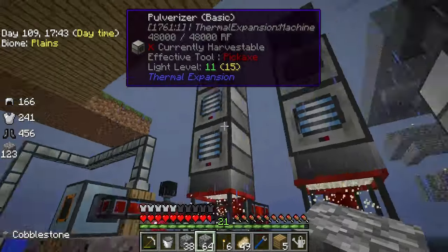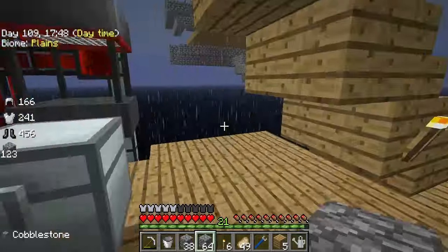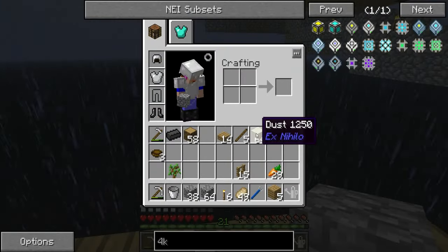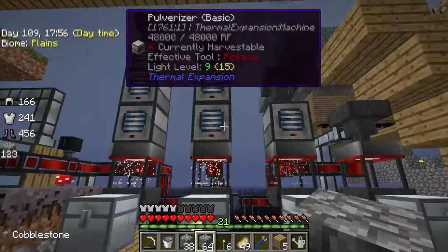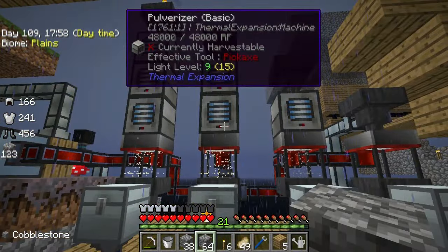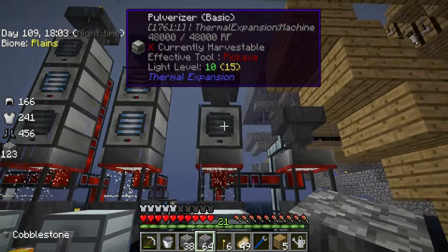Dust clogs the system. Let's get the dust out and take it for a trip off the edge of the Sky Factory. Don't need that much dust. I should be piping it out into maybe a deep storage unit. Maybe it's time we rolled in some deep storage units on these to solve this clogging issue.